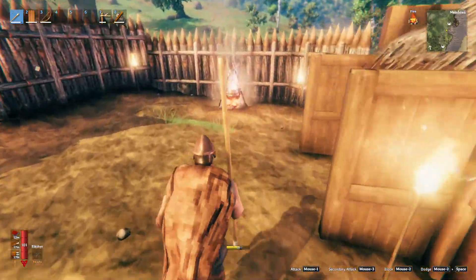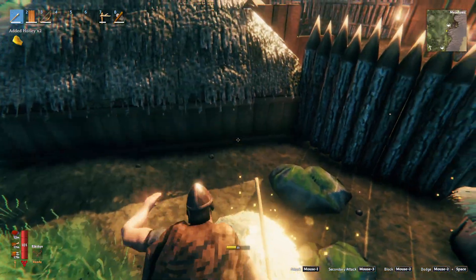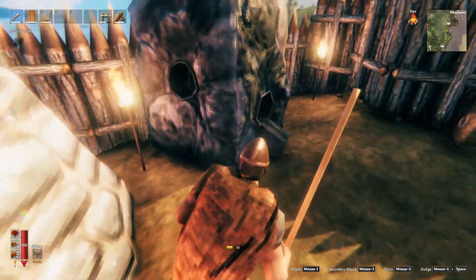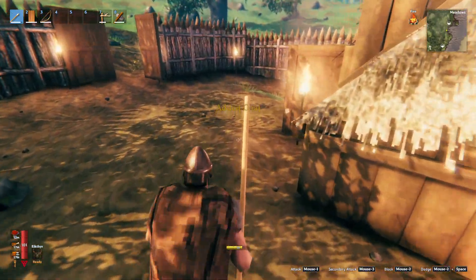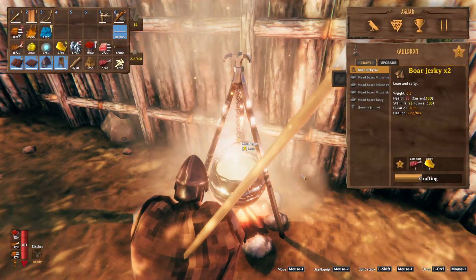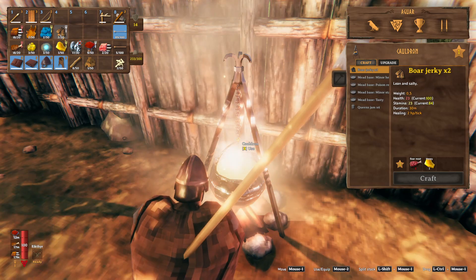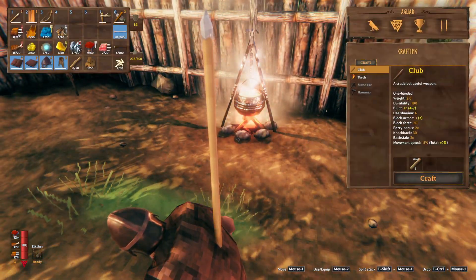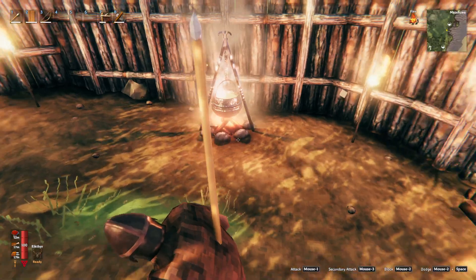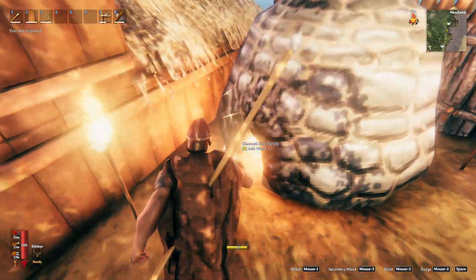I can jump in over the roof from my beehives — that's nice. Now let's make some boar jerky after I get the honey. Honey here, honey here, coal here. Let's see how good this boar jerky is. Wait, it's a neutral food — 23 health, 23 stamina. What does the normal boar meat do? 30 health, okay, so it's a neutral version of the normal boar food.